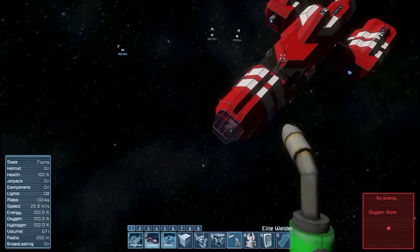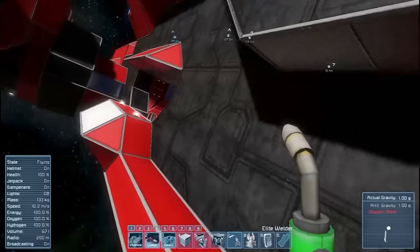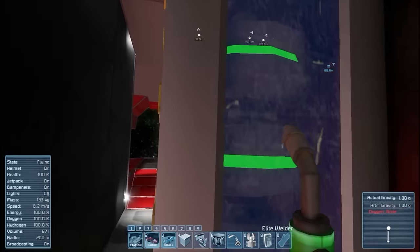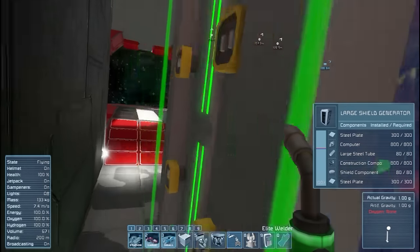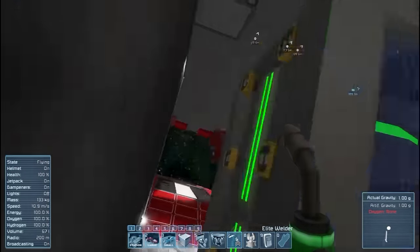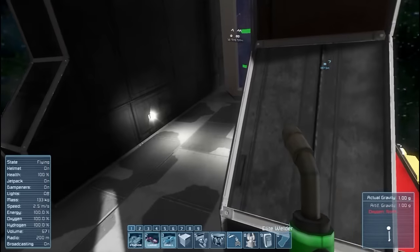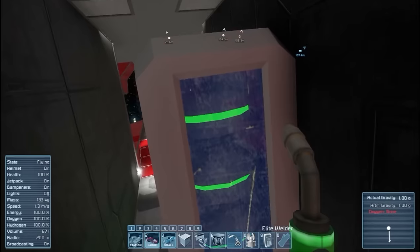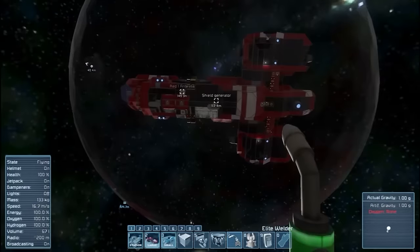Let's go down to this ship which has the classic shield generator on it — this monstrosity. It requires a huge amount of resources, even custom resources, and I like that. I feel this one has a better balance, but visually the new one is better.